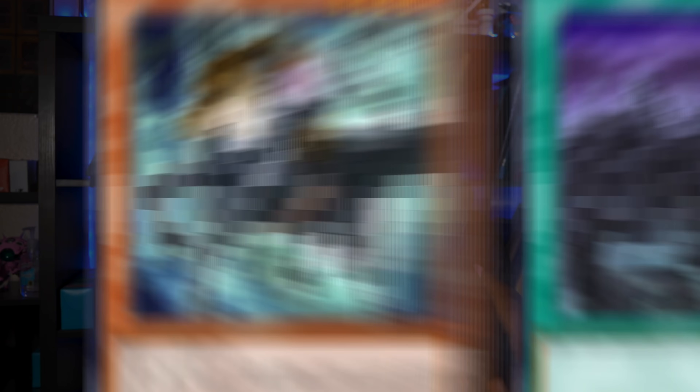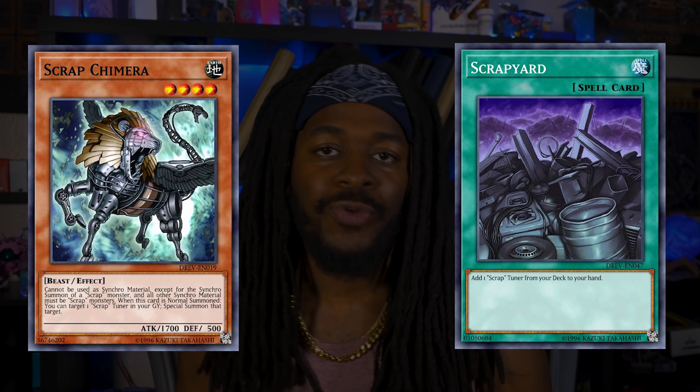Next is a pair of cards that have been shooting up in price ever since Scrapper has been confirmed a common: Enlightening Overdrive, Scrap Chimera, and Scrap Yard. Really it's just Scrap Chimera if I must be frank — Scrap Yard is good as a substitute for Scrap Chimera, but a budget player can just use Fossil Dig; it's essentially the same thing. Since I made my 'Do Not Buy' video, Scrap Chimera has gone from $40 to almost $60.